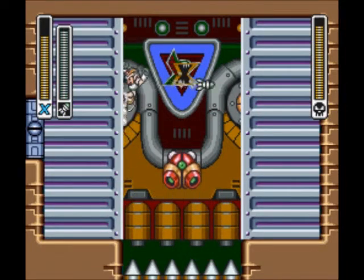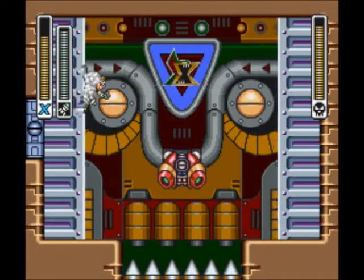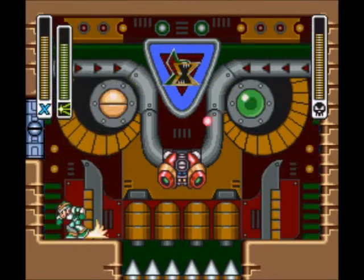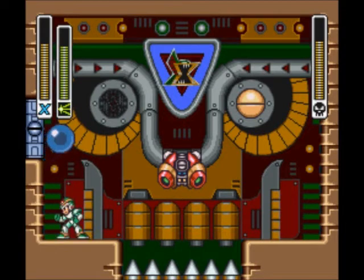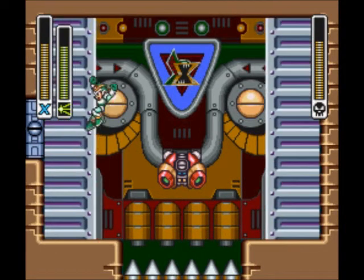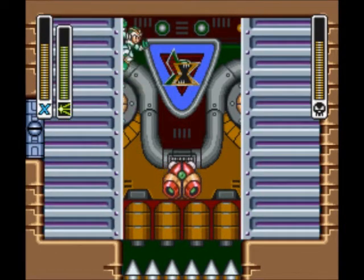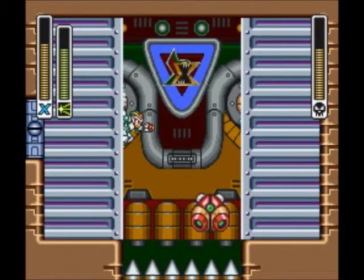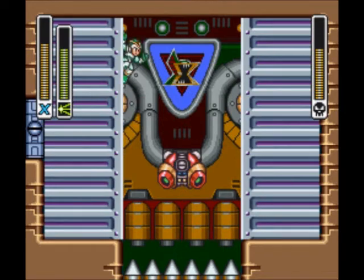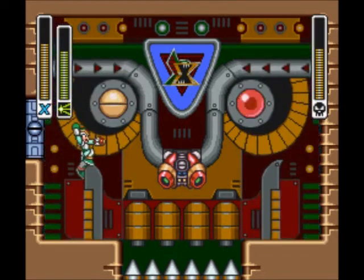We have this guy — he is my favorite boss in this set, just because he's a giant face and he's really cool looking. He's weak to the Chameleon Sting, so use that. All three of the parts are weak to the Chameleon Sting — the nose is weak against Chameleon Sting, not just the eyes.